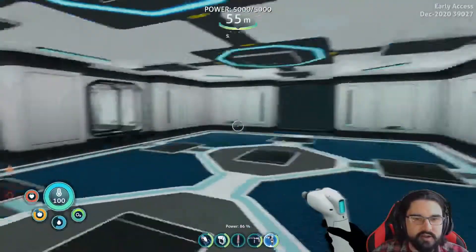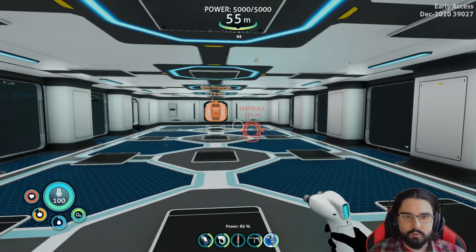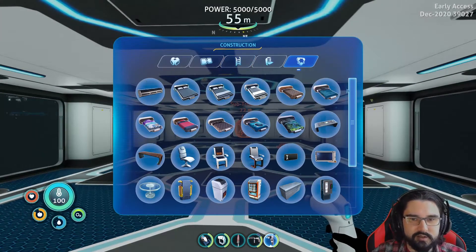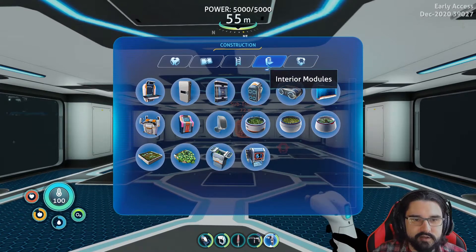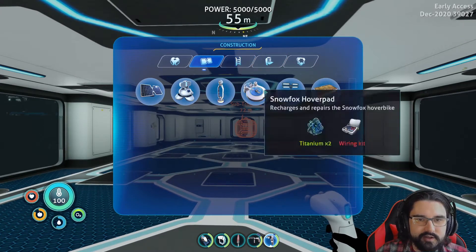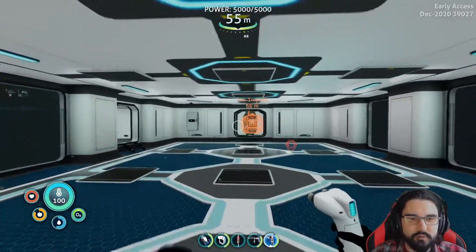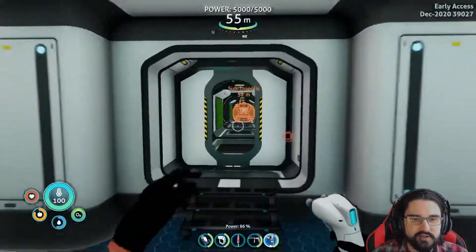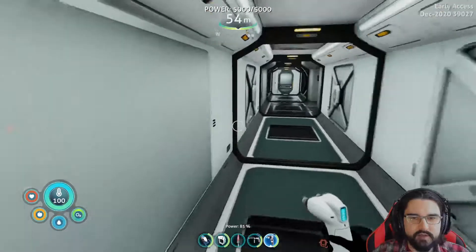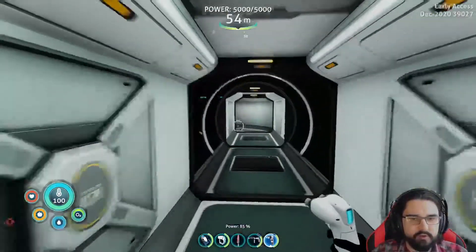Excellent — this is coming along. I think I'm going to put a pin in this for a second. I wanted to put some floodlights outside where my sea truck is to see if I can even do it. Where are my floodlights? Do they even exist anymore? They are — glass and titanium. Let's give this a shot. I'm going to put these out where the sea truck is so I can see where all my vehicles are parked. It's nighttime now — I should be able to see how the floodlights are going to work over by the moon pool.